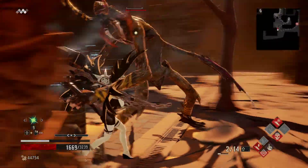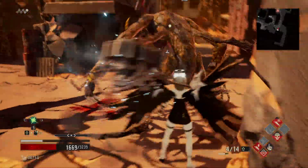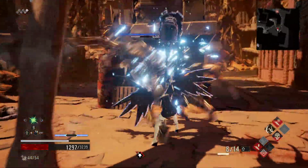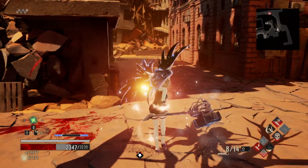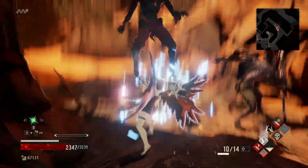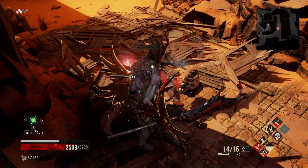Because you have a leaping attack, I just can't get that backstab. But we can leap over there and crush him down — very cool. And we can go for a launch, there we go.